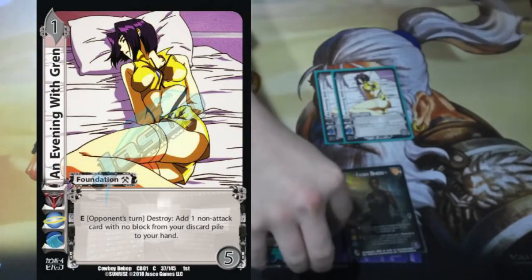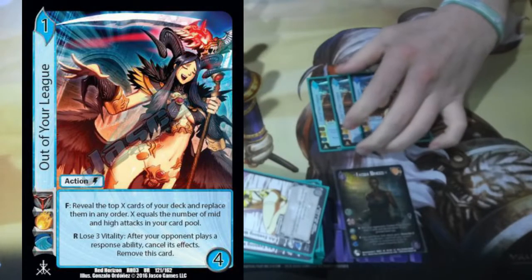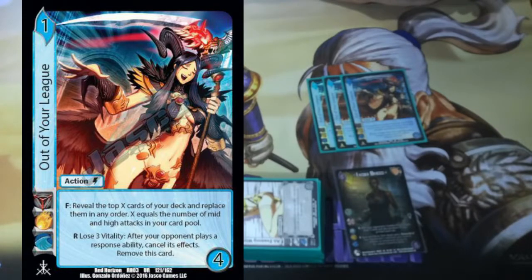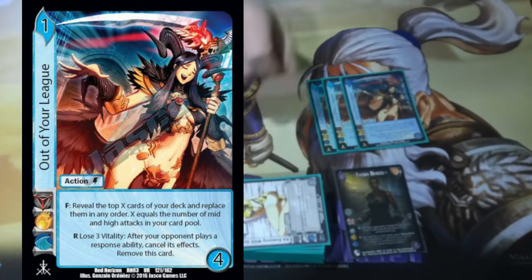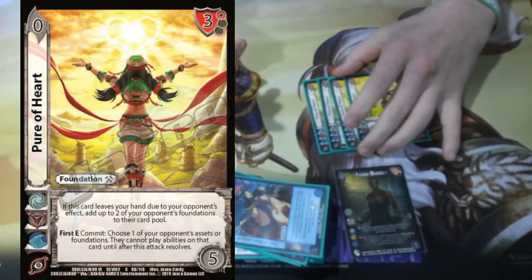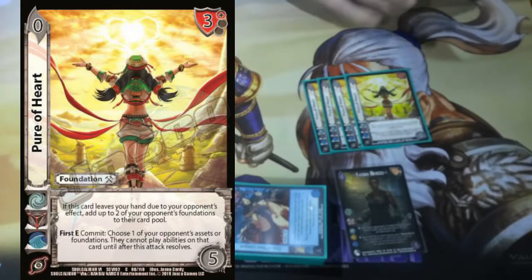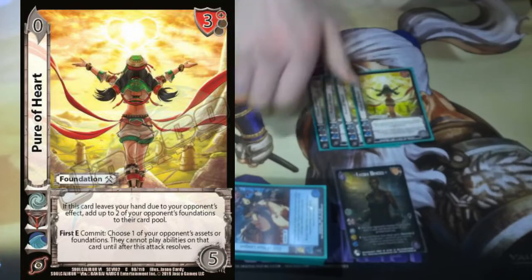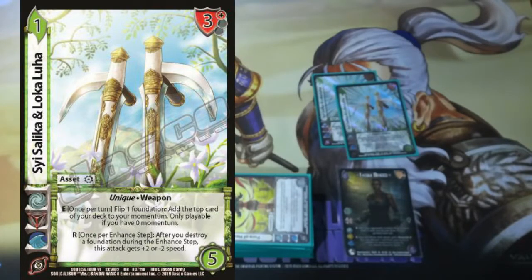Playing two An Evening with Grin to pick up whatever we need, whether it be a Future Poolside Date or another key card. Three Out of Your League — if they would respond with anything, normally response is how you cancel things, pay three life and stop that response, cancel its effects. I want to make sure my Distraction Destruction happens — you're not going to revoke me, I'll pay three life and still win the game. Playing four Pure of Heart — really good spam. One of the issues this deck can have is not building quite enough foundations since we're playing four ones and four twos, so playing these to build enough foundations is super important. And then Saika and Celia gives me a momentum so I can safely play my Tengu Dives and make sure I get to check them correctly.